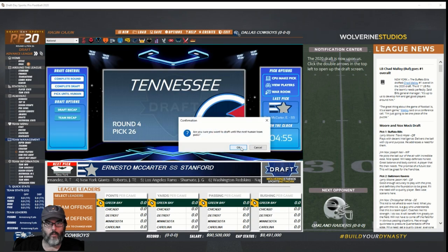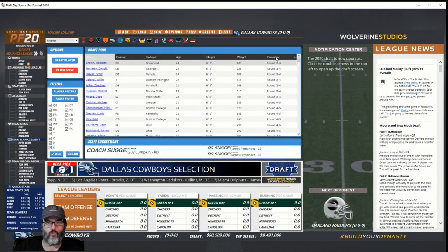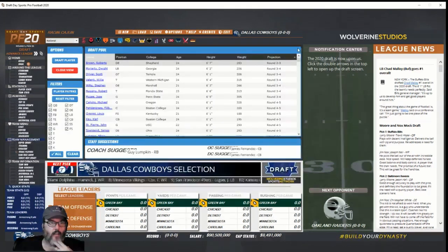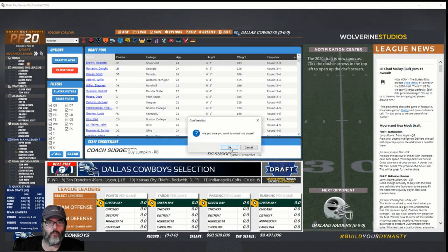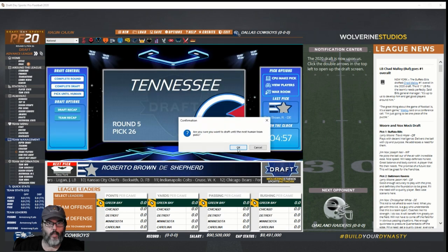Picking until human again. That small college kid — Shepherd, defensive end — there's nothing wrong with him, he'll develop as a pro. He was projected to go in the second or third round and he's in the fifth, so we're getting good value. Drafting him.